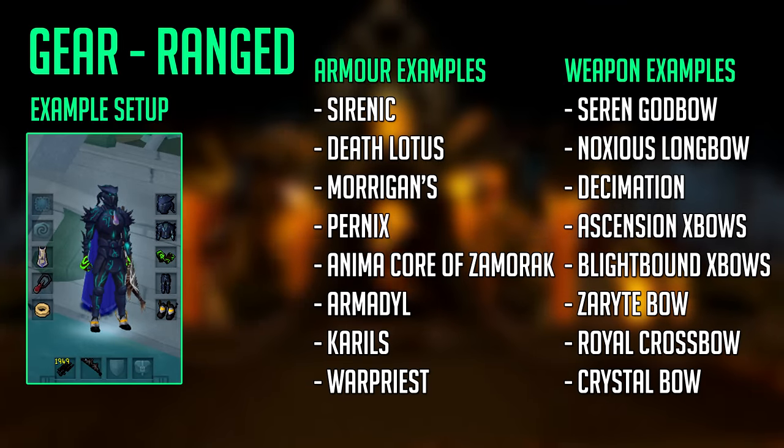We will now go over some gear setup examples. Keep in mind there are many variations and not all gear is listed. For Ranged, I suggest tier 80+ weapons and armor. A good example would be using a Zaryte bow or Royal Crossbow with Anima Core of Zamorak armor or Pernix armor. You can get away with tier 70 armor like Armadyl but it just makes your life harder. A Blood Amulet of Fury is also amazing in the Fight Kiln as it heals you every 15 seconds from the HP of monsters around you — a cheap Soul Split alternative. Obsidian armor is best for that 45% damage reduction, but if you don't have it any other armor will work fine.